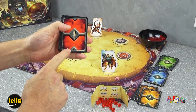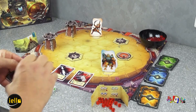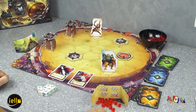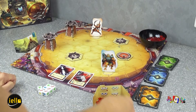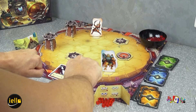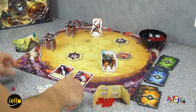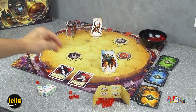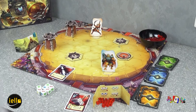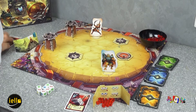On va voir combien on est de joueurs autour de la table, et en fonction de ça, on va prendre les cartes armes numérotées. On va en mettre 2 devant le plateau de jeu. Chaque joueur va miser des points de vie pour obtenir ses équipements. Par exemple, je mise 4 secrètement, l'autre joueur en mise 2. On révèle tous nos mises : c'est moi qui gagne, je choisis l'équipement qui m'intéresse — le marteau de Thor — et je mets mes points de vie dans la réserve. Mon adversaire récupère la foudre de Zeus.